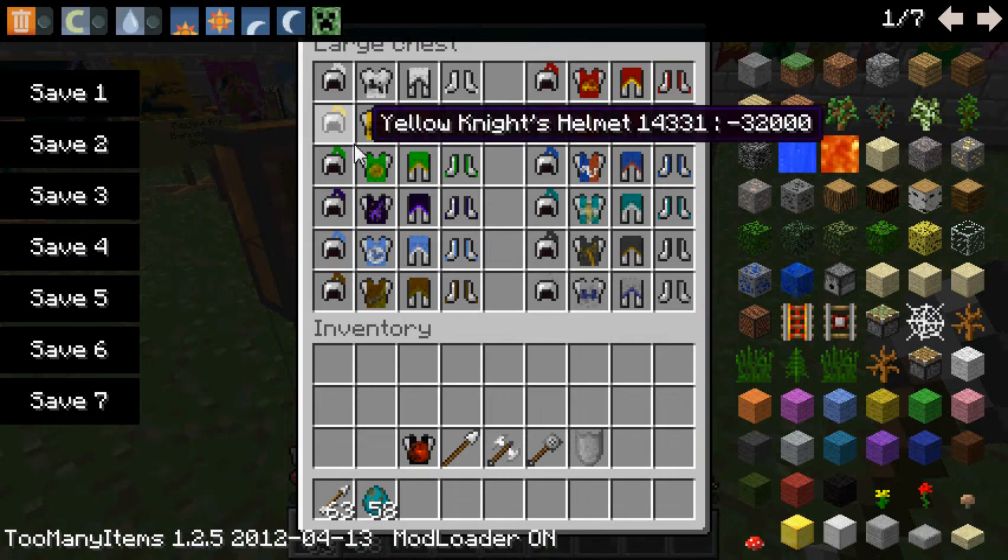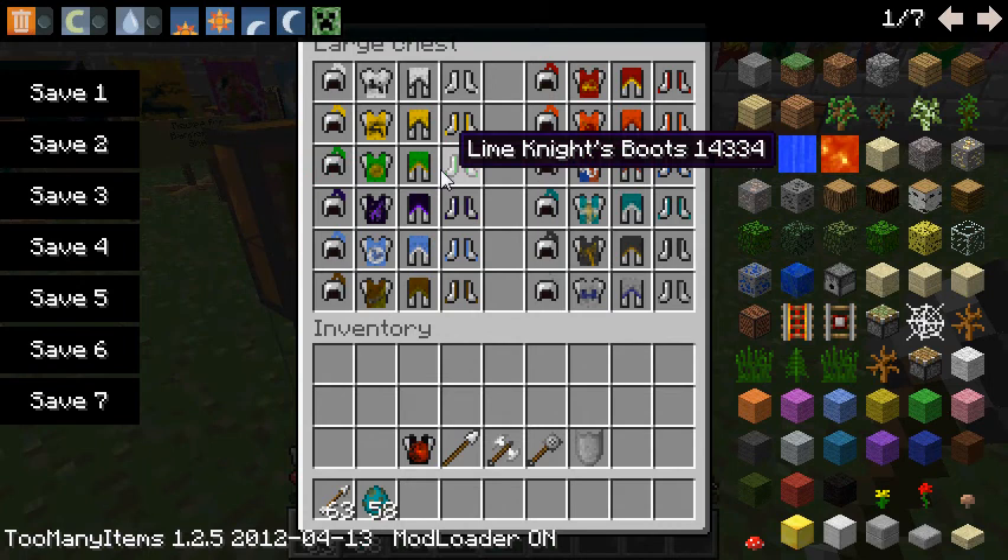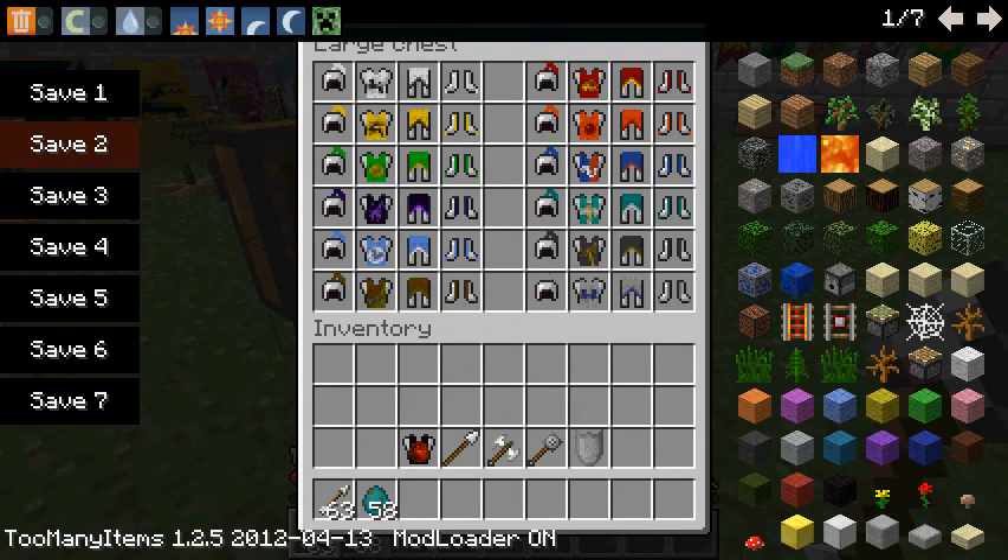Another thing is a set bonus — say you have this entire armor set, wearing all lime with a lime shield too, you would get a set bonus. A full set of knight's armor gives extra shield defense, making it protect you as much as diamond, even if it's only an iron shield. And shield bash will only cost half the amount of stamina — normally shield bashes take half your stamina, so technically it would only go one-fourth.